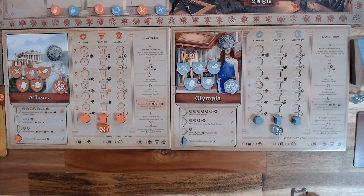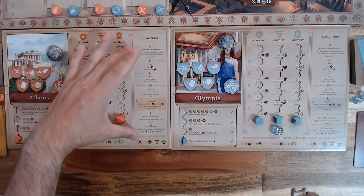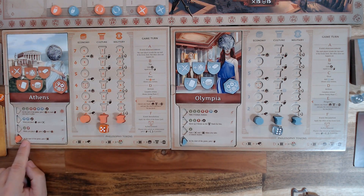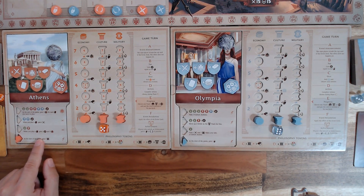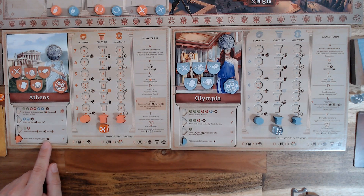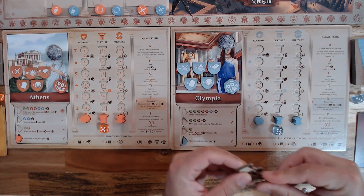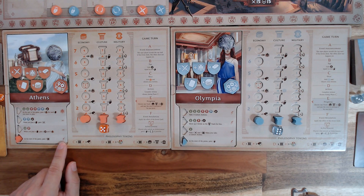Before you begin going down the track of rounds A through G, all players should now activate the first thing, if available, on their civilization track. Athens, at the start of the game, gains three philosophy tokens — an instant action, as indicated by the lightning bolt. The two above this have infinity markers, meaning they are ongoing effects whenever a condition is met. The last one is victory point related, usually for an end game condition.